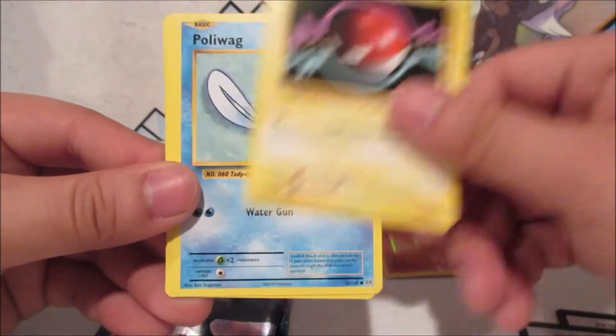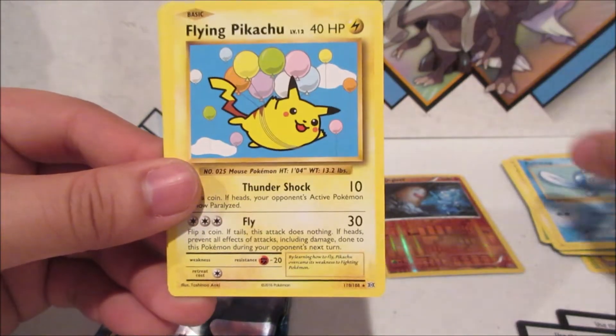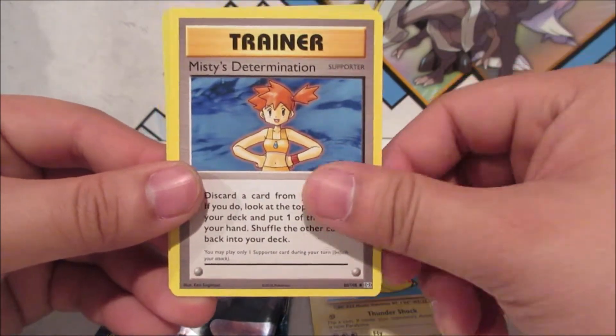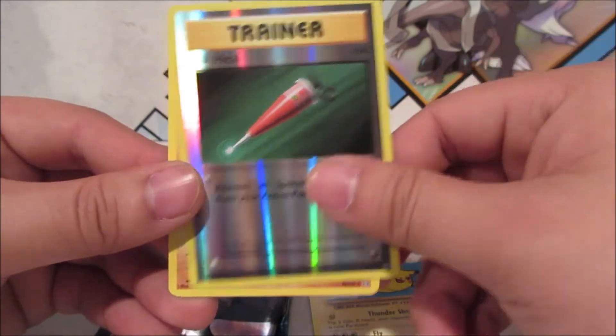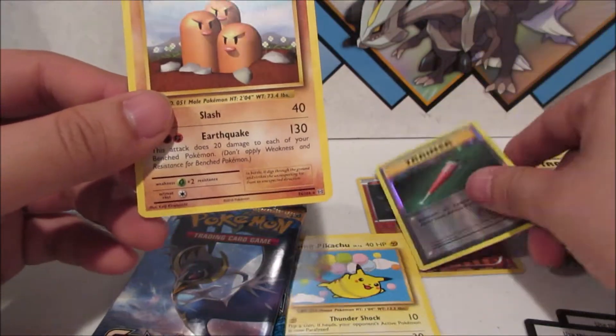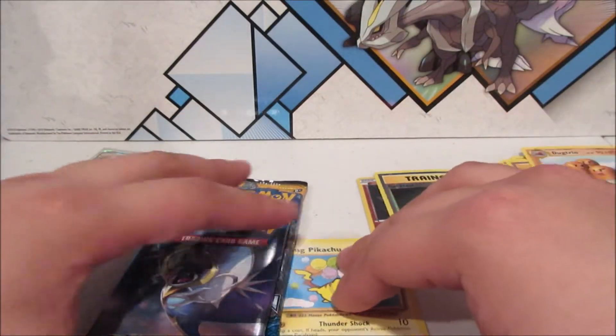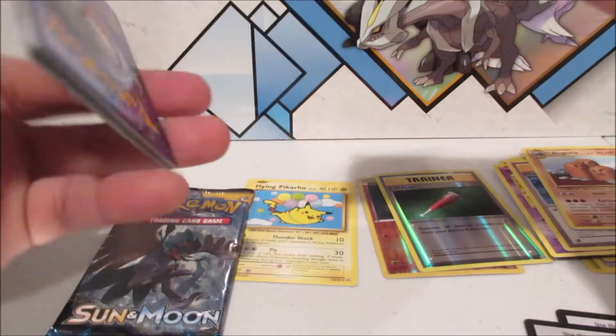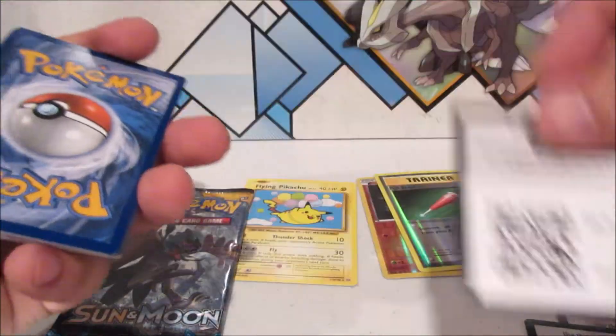From the Evolutions pack: Voltorb, Poliwag, Flying Pikachu Secret Rare, Koffing, Misty's Determination, Full Heal Reverse, and Doduo Trio. And a code card for the two Sun & Moon booster packs.